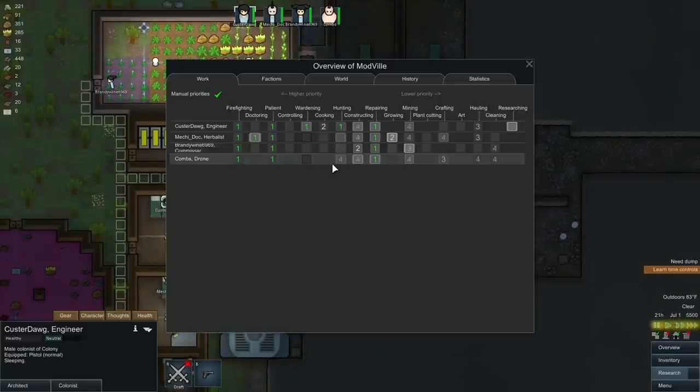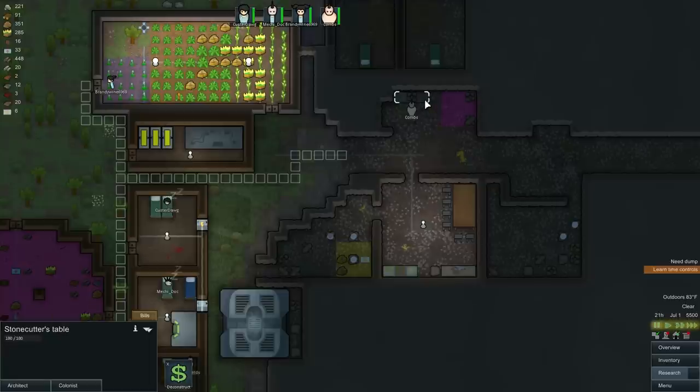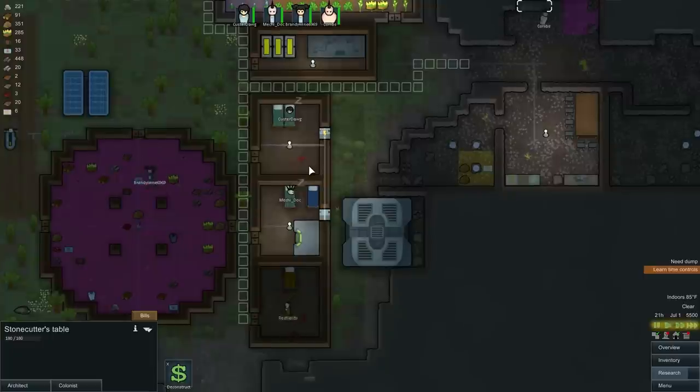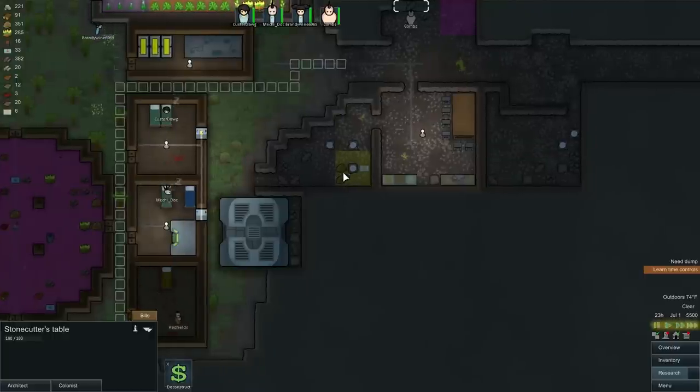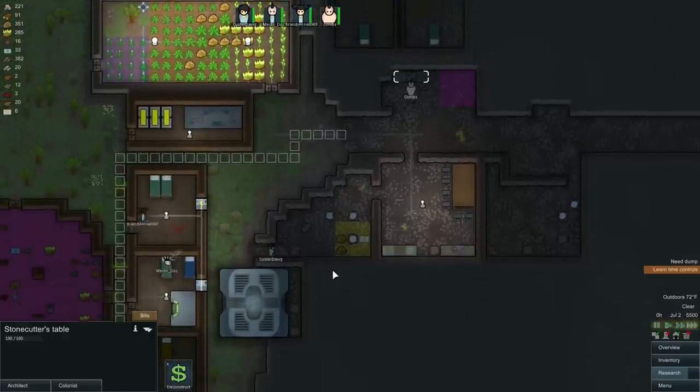Wait, what am I doing? Oh, cooking — that's right. I was getting stone cutting mixed up with cooking. Now Custer should be cooking. It says he's faster, but I don't know — he was having trouble keeping up. It might've just been because he had to run over to get the food, and now the food's closer.